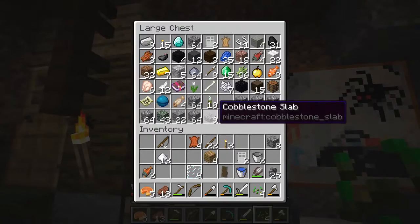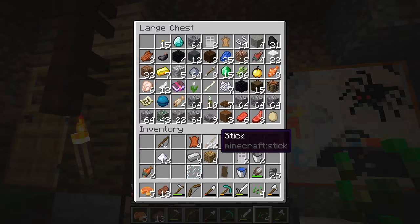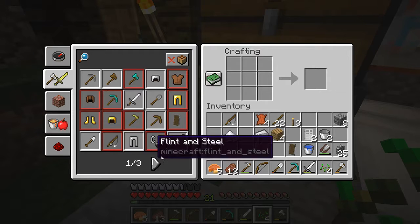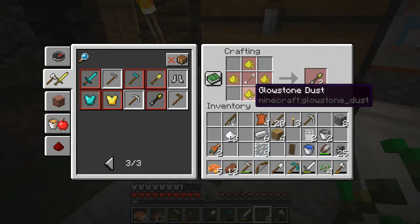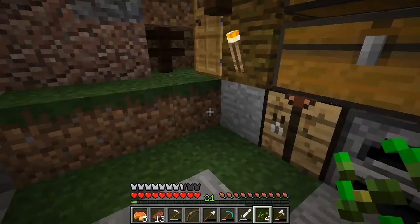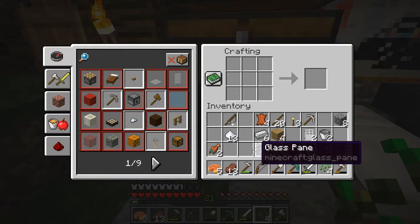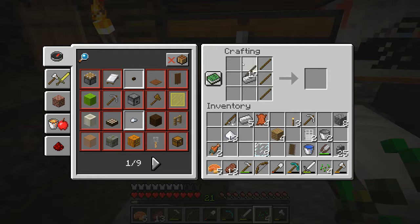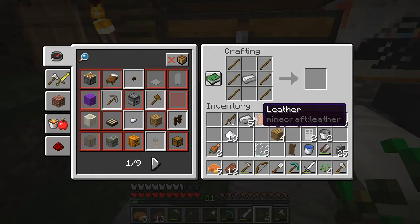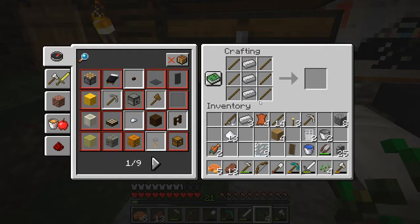How much iron do I actually have? Oh, I have nine iron — I guess I can get another pickaxe with that. Not a lot of sticks though. Let's figure out how many tracks I can make. Isn't it like iron and then that? Is it the other way around?